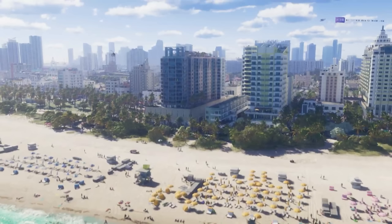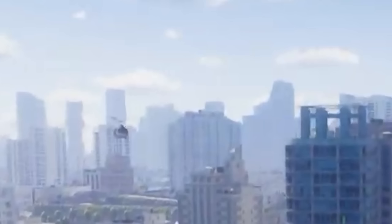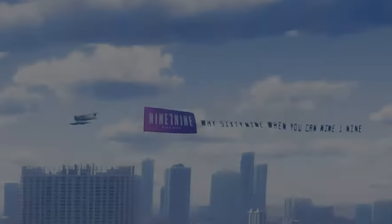Now we've got our first very clear look at the skyline of Vice City — this city is huge. For people saying it doesn't look much bigger than GTA 5's Los Santos, comparing the two central building districts, it's not even close. Vice City is absolutely huge and looks gorgeous. We also have two returning vehicles: the Maverick helicopter and a Dodo plane towing a sign that says '919' — why 69 when you can 919? Rockstar's humor is definitely coming back.